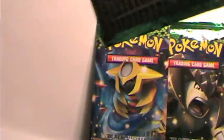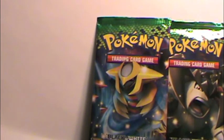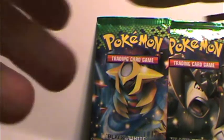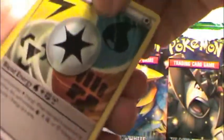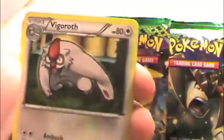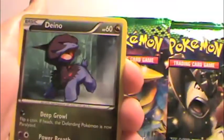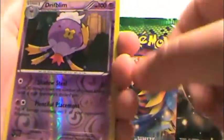Next pack. I don't think we're going to be getting an EX today, but the search will continue because I really like this set — it's probably my favorite Black and White set, just because of the epicness. Blend Energy, Sawk, Vigoroth, Deino, Foongus, Gible, Stunky, Electrike — that's cute — Driflim, and a Seismitoad.